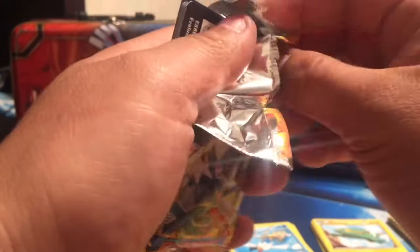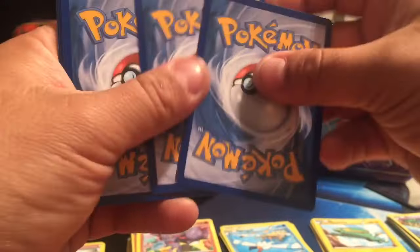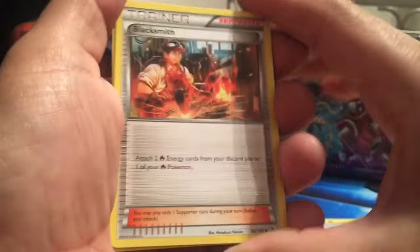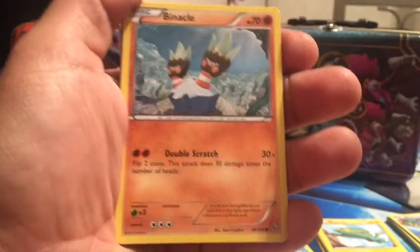Let's open up this Flash Fire. Guys, don't forget — at 300 subs I'm going to give away a code for Pokémon Blue so you can download it on your Nintendo 3DS or 3DS XL. Don't forget to keep sharing the channel and subscribing.